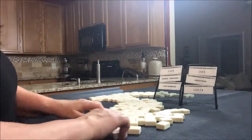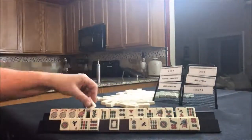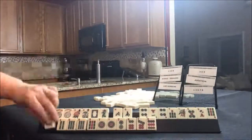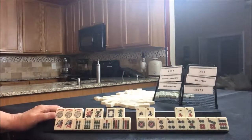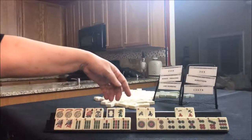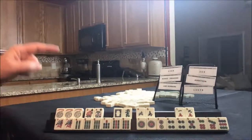We'll say we're the dealer and take twenty-eight random tiles. Let's see — we have a pair of flowers, a few winds and dragons, and one and nine in cracks. Otherwise, we have bams and dots.